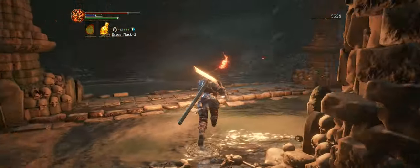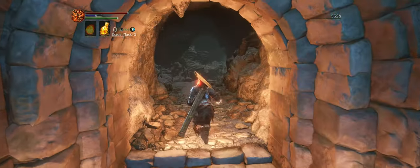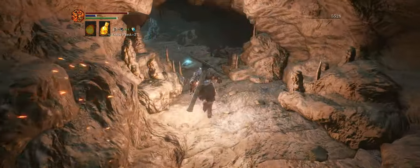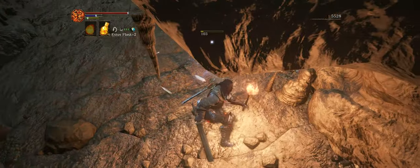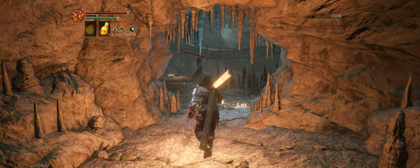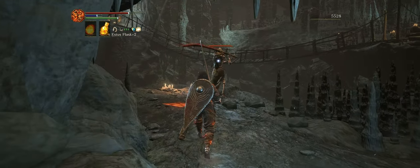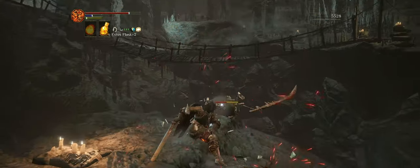We're back on track. Down this cave area there's going to be a crystal lizard. You want to take him out as soon as possible, but try not to start running until it runs — that way you can conserve your stamina. I find that it's easy to miss the backstab on this guy, so I prefer just to knock him off the ledge for an easy kill.